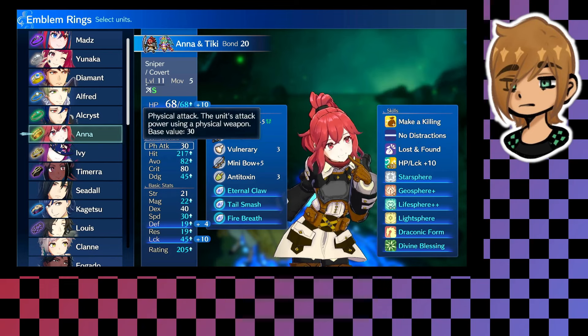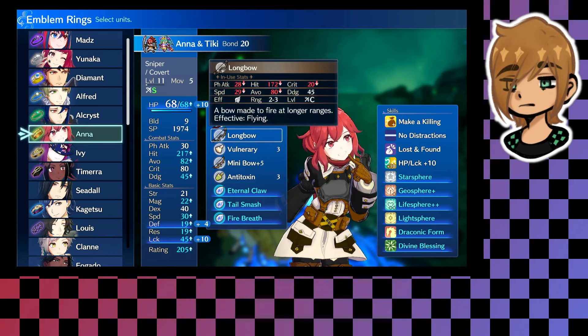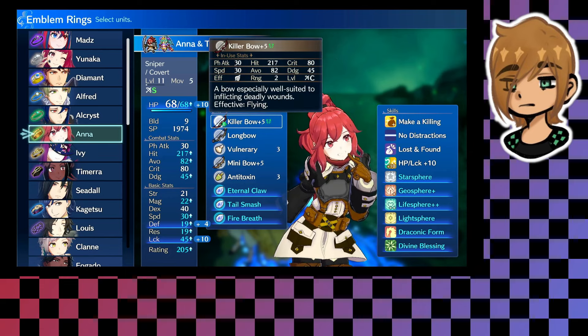Because she has such an absurdly high luck, that means she also has a pretty good crit. I've given her a killer bow upgraded to plus five, and I put the blazing brand on it — which is the one for Lyn. That increased the crit by 20 points and hit by 40. It decreased the might but also decreased the weight, so I'm practically guaranteed to hit twice per turn, which means you get two crit rolls every single time you attack.